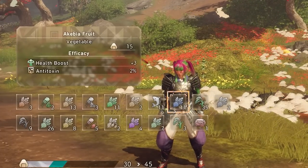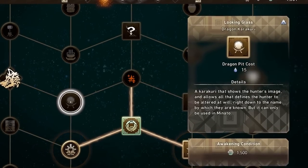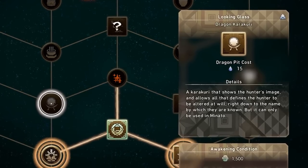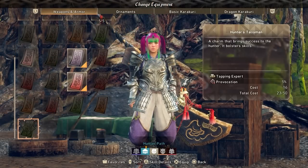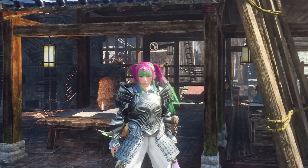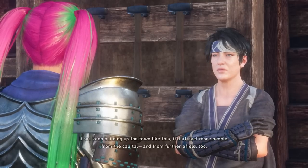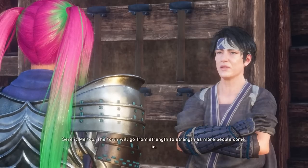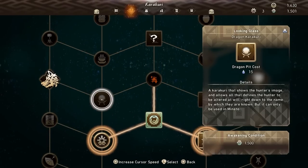Another Dragon Karakuri that will come in very handy is the Looking Glass Karakuri. You can build this to enter character creation again. So if there's anything about your character that you end up not digging after making them — and it happens in almost every game where I think I got a good-looking character, see a couple of cutscenes, and think 'that's not a good-looking character' — well, you can just build the Looking Glass Karakuri and change the way that you look.